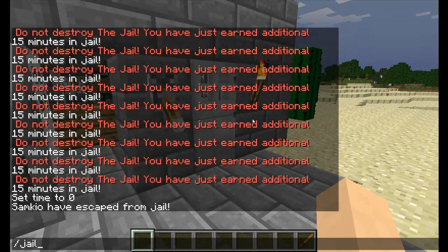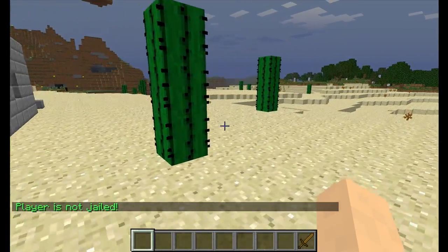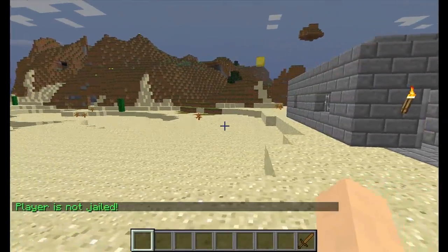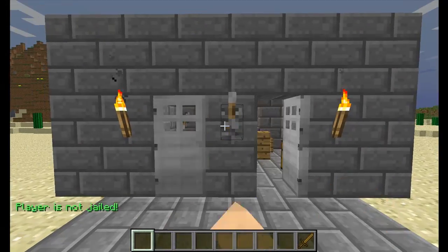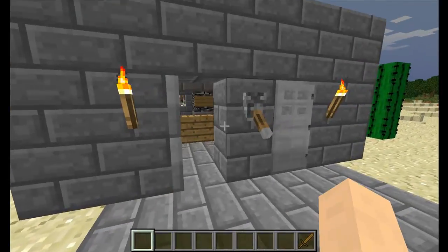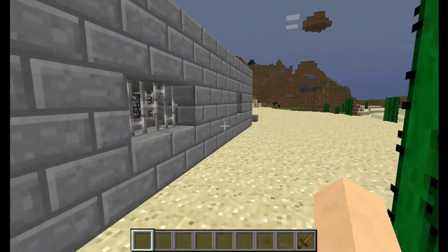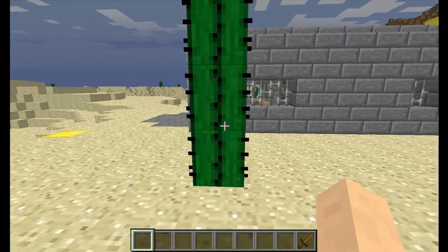If I do '/jail check Samkyo', I should show as not jailed. So that's how you do it. It would probably be wise to get your items from the chest before escaping jail. And this is quite nice for RPG servers — you could have an obstacle course to escape from jail if you so desired. This is just a simple example going through the waterways, but I could have run out the front door too. So it's advisable to keep your jail under lockdown.